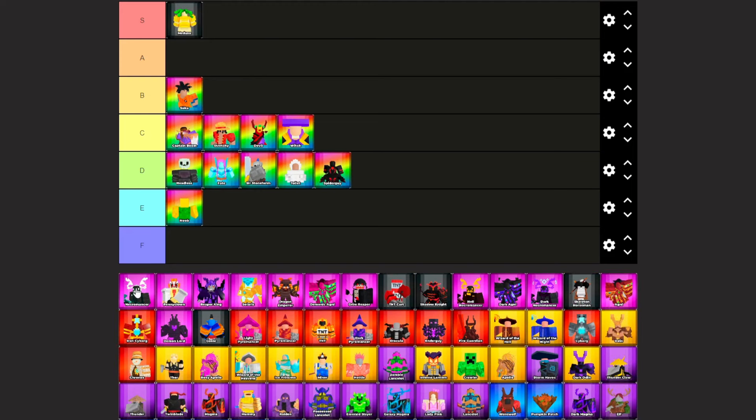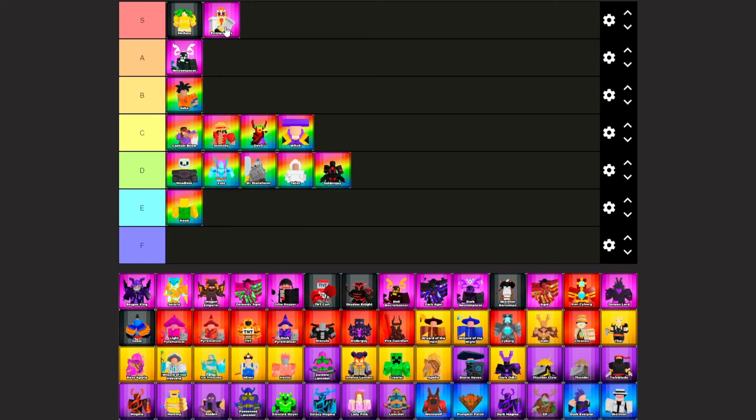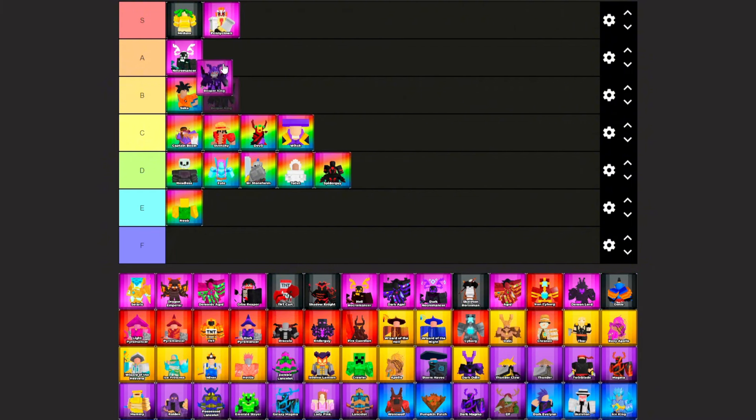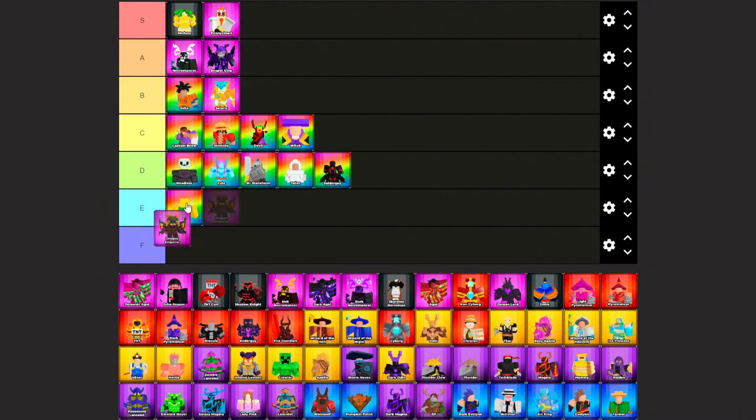Necromancer — this tower deals decent damage with great speed — A tier. Penny Clown — this tower has incredible damage, lightning-fast speed, and great control ability — S tier. Reaper King, A tier. Solaris — this tower has decent damage, but it's simply not fast or ranged enough to be playable — B tier. Dragon Emperor, also B tier.